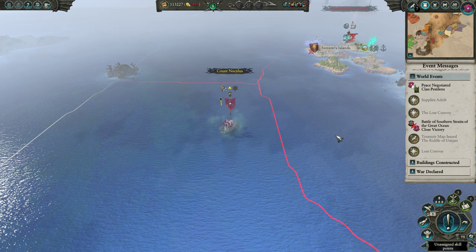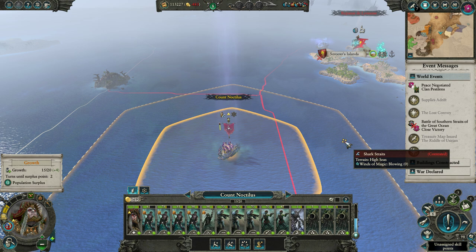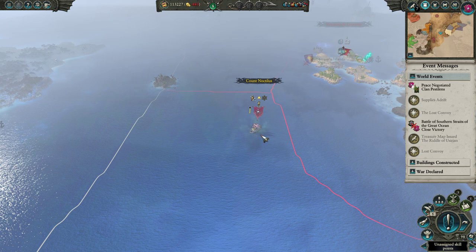We got 8,000 from that — that is a lot of money for being a pirate. Those shipwrecks are important; keep finding them. You need to find a couple every turn. So that's oceanic treasure.